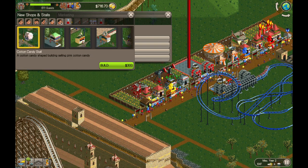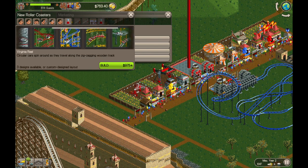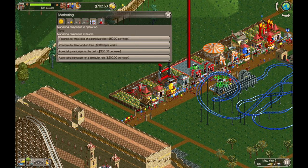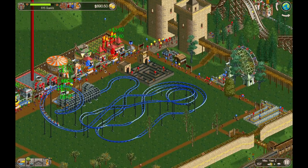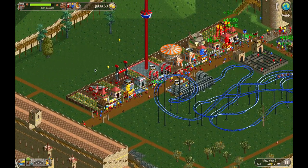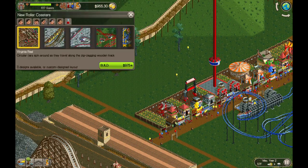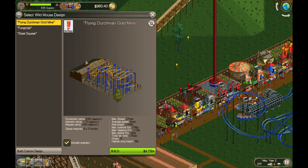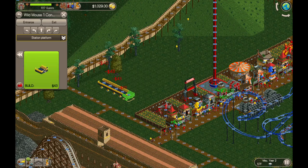Just looking through and thinking about what I might want to build today. I'm thinking maybe a wild mouse would be good. I want to fill in this space right here behind all of the rides a little bit, and then we can expand the park out further into the water. Maybe fill in some of these other spaces after that, but I want to get this filled in first. So let's go ahead and build a custom wild mouse.